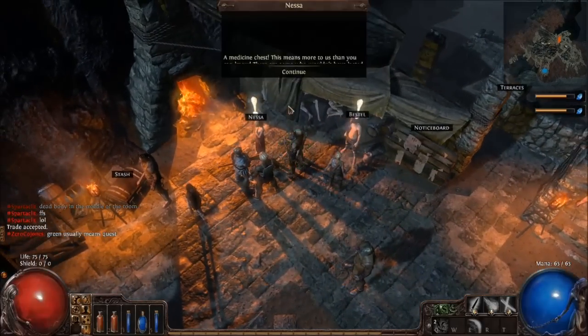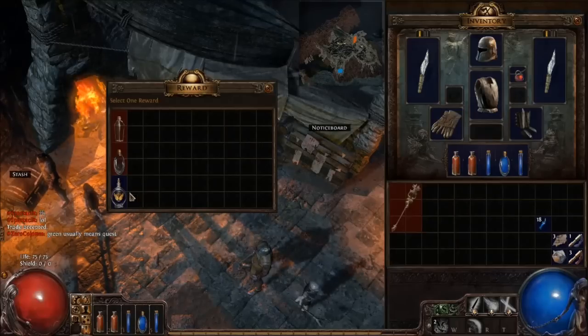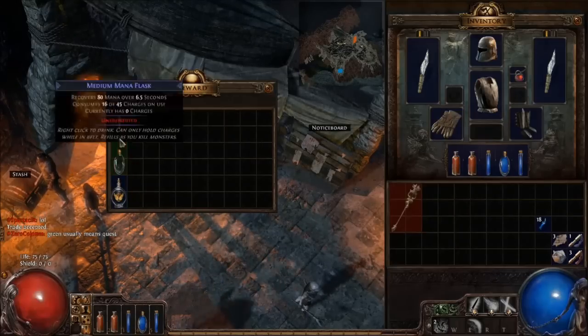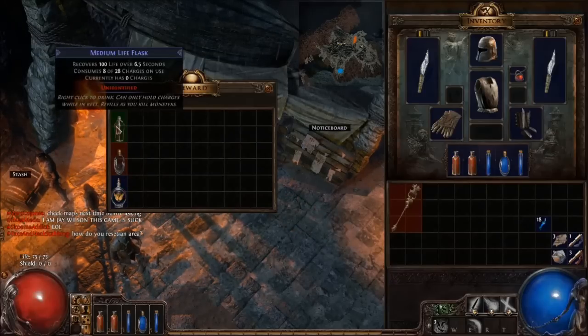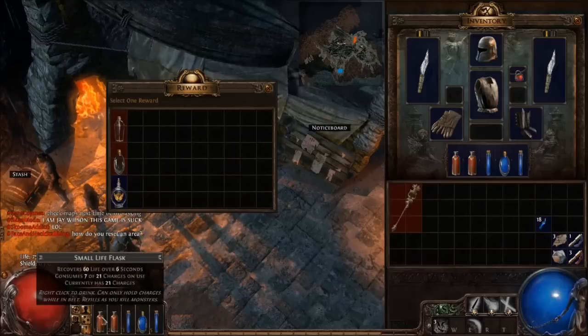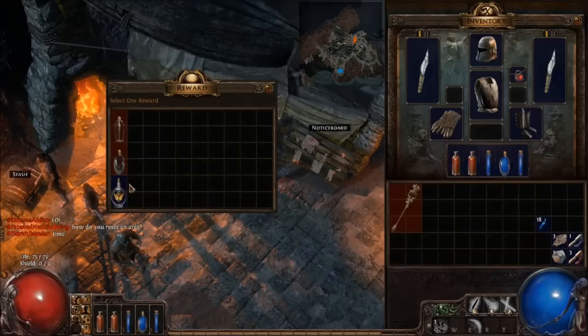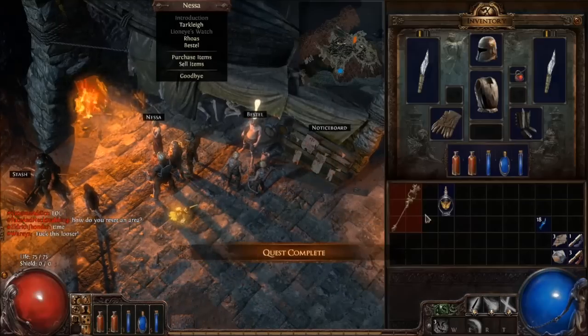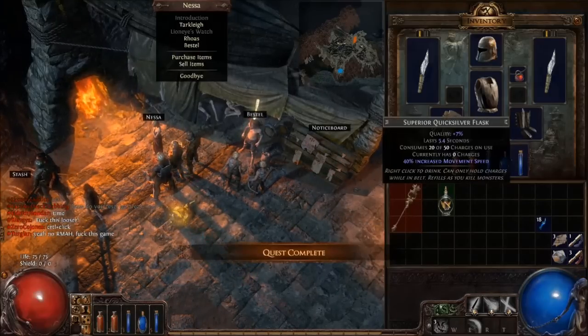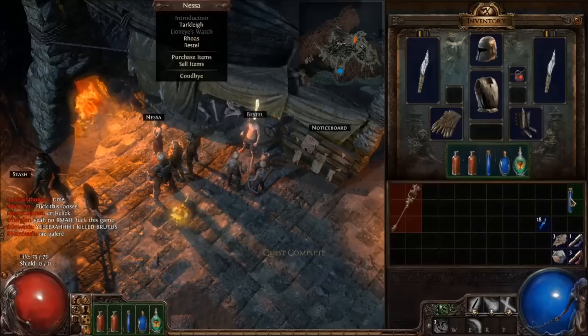So what does Nessa say? A medicine chest — yay, medicine. What do we want to get? A medium life flask, a medium mana flask, or a superior quicksilver flask? That is 40% increased movement speed. A big health flask is nice — 100 health is a lot more than 60 health over 40 seconds. But I think the quicksilver flask is going to be the way to go, because sometimes being able to just run is a big, big deal.